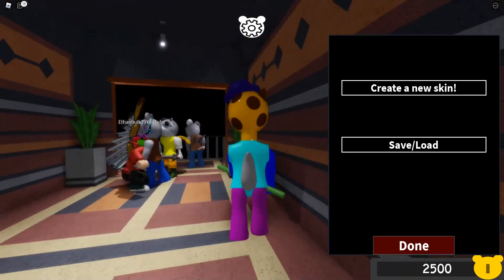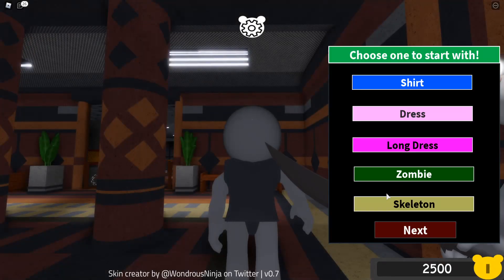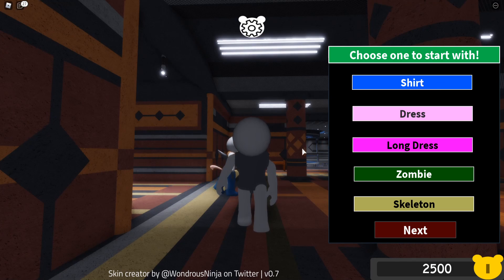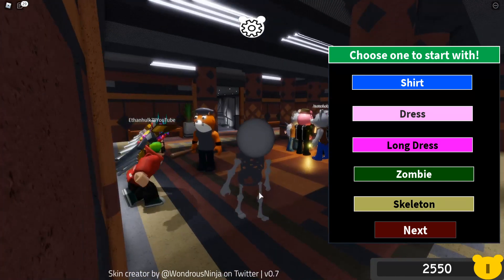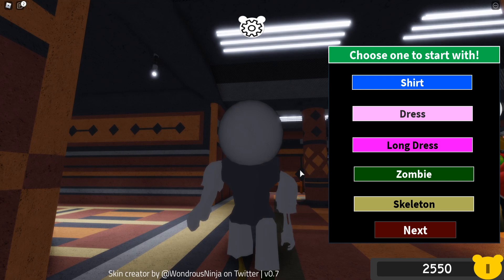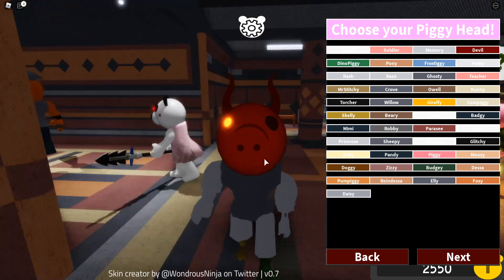Oh my goodness, look at this giraffe skin — absolutely fabulous! Okay, let's go ahead and create our custom skin. So this is the template. We can choose either a zombie, shirt, dress, long dress — the zombie looks really creepy and cursed. I'm going to go with the zombie because we're trying to make the most cursed skins. Now, which head shall we use? Ellie is very cursed — the eyes look really scary. However, I feel like devil is probably one of the scariest skins, so we're going with devil.